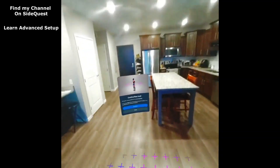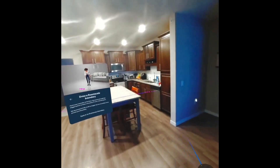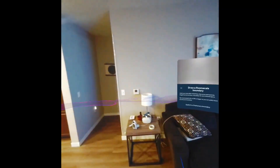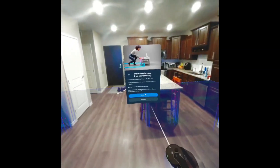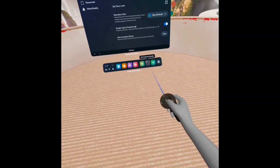If you would like to map a larger space, check out my YouTube channel on my SideQuest page. Complete your Guardian setup and start the game. If the pass-through doesn't work, double tap the Oculus home button to fix it.